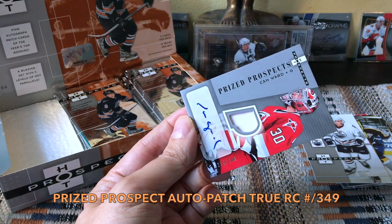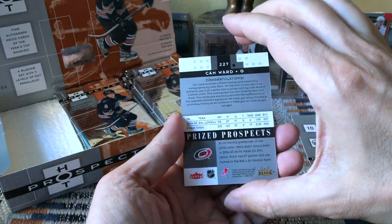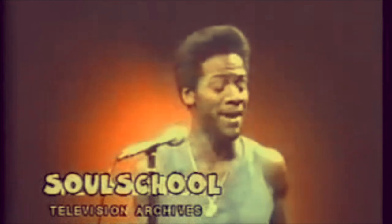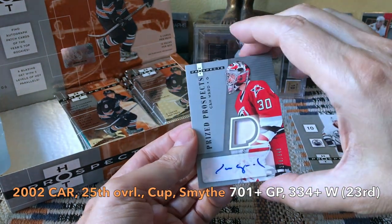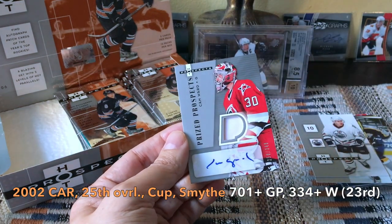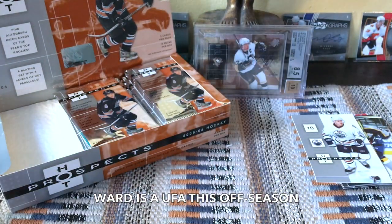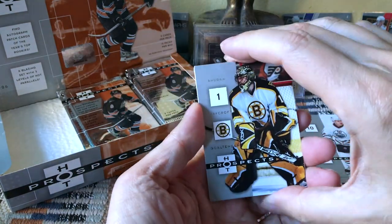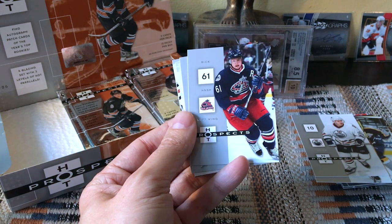This is an actual auto patch of Cam Ward, numbered 258 of 349. That's not bad — goalie mojo in effect! Really decent one to hit. Obviously a Stanley Cup winner with Carolina in 2006, presently on your Hawks. That is a solid, solid, super-solid one — it's the auto patch version, higher up in the numbering, a true rookie card. Very very happy with that. Cam Ward was a late first-rounder — picked 25th I believe in 2002. What's amazing about Cam Ward is the fact that he's 23rd all-time in wins at this point, so he is a big deal.